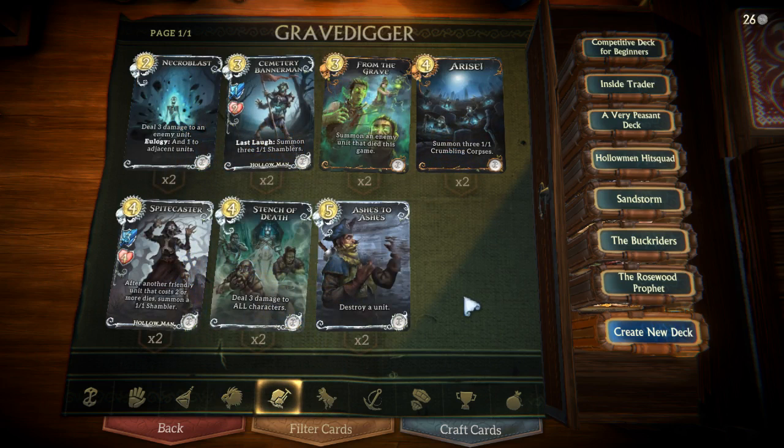Gravedigger also has a ton of useful class cards, and there are a number of absolute must-include cards here if you're a new player. Necroblast is incredibly powerful. Eulogy is a class mechanic and it's one of the easiest ones to trigger — it will trigger if any unit, yours or your opponent's, has died earlier on in the turn, which you can trigger very easily with your hero power or by trading into one of the opponent's units first. Necroblast allows you to deal 3 damage to an enemy unit, and if any unit has died prior to that it will also deal 1 damage to units adjacent to that enemy unit. Just a very strong card in general, and only 2 gold.